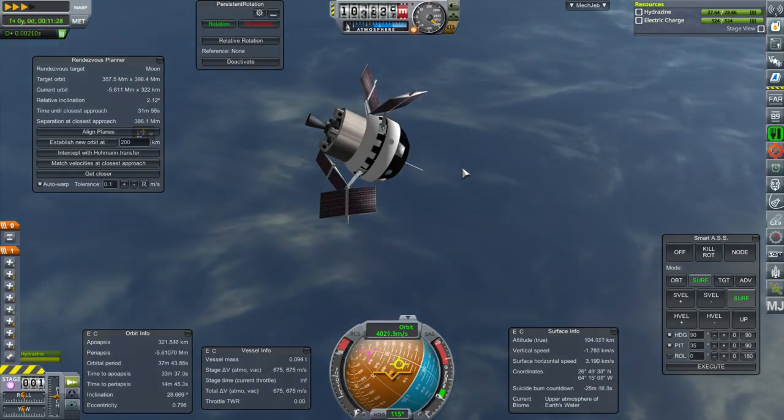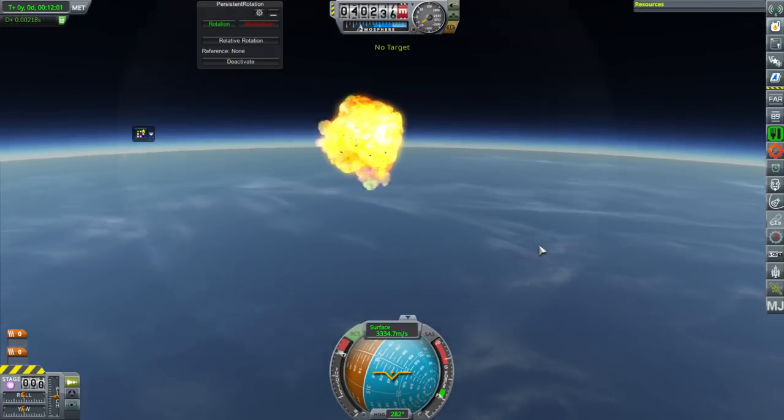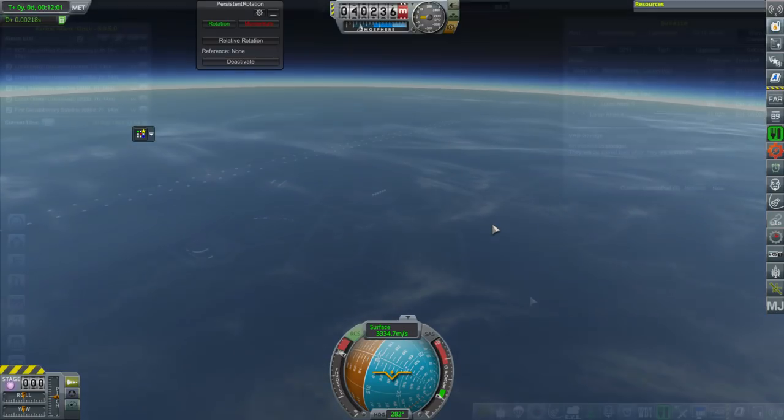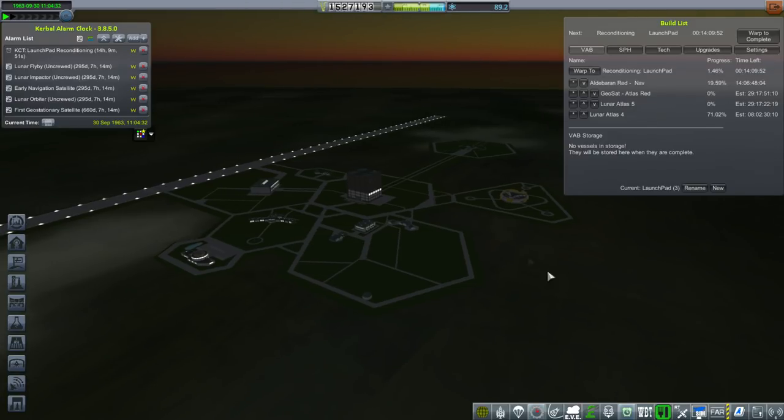Good thing it only takes a month to build an Atlas these days. We need more data units. It's interesting to note that the faster we build our rockets, the more we're paying for the pad through the rollout costs. The rollout costs seem to build in some costs of the facilities.